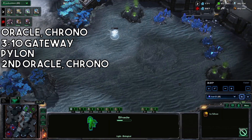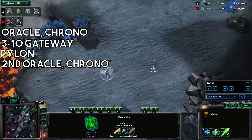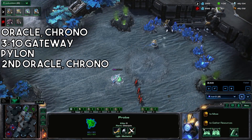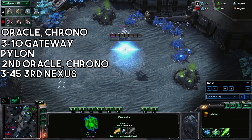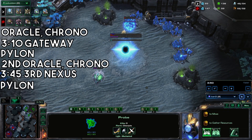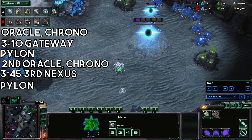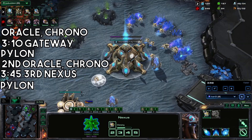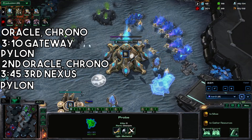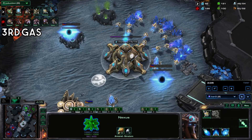Send the adept to the third base, and get a probe preparing for your third. The oracle can stay at the third as well in case you think they're going to be aggressive. Go ahead and get that third nexus at around 345 and a pylon to go with it. Then build a twilight council.